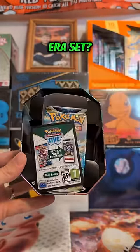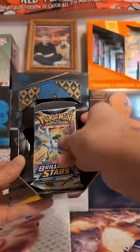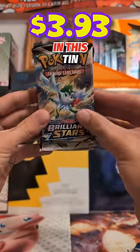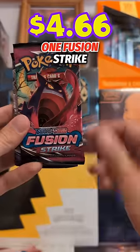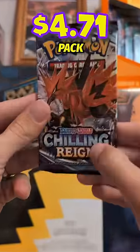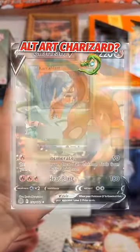What is your favorite Sword and Shield era set? Leave a comment. In this tin, we have two Brilliant Stars, one Fusion Strike, and one Chilling Rain pack. Here's our best pull from this tin — can we pull that Alt Art Charizard?